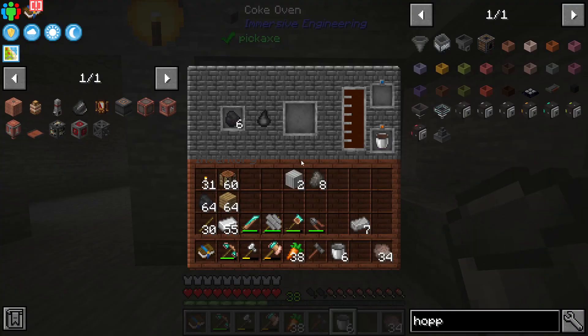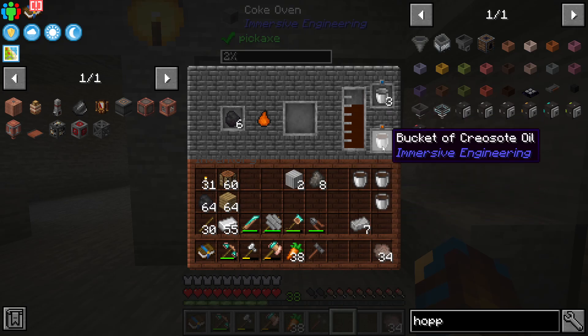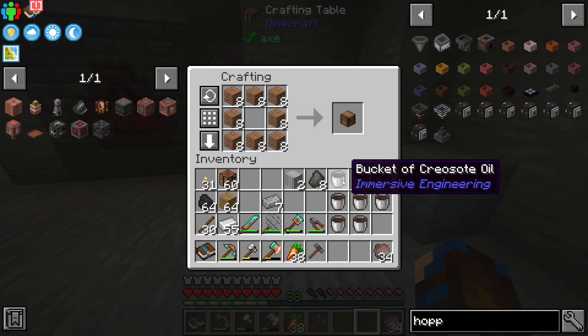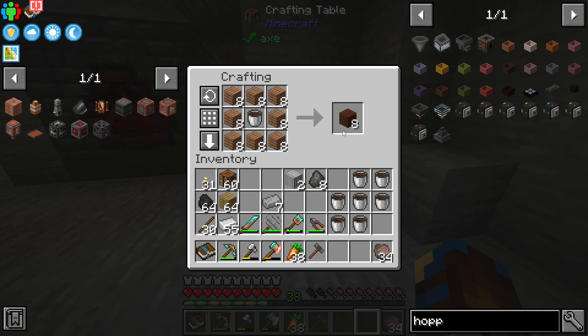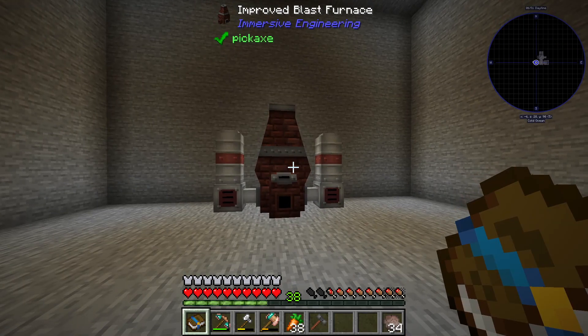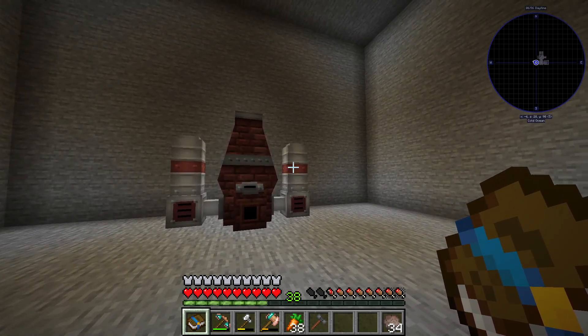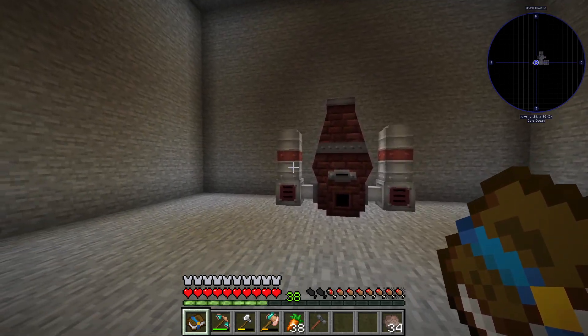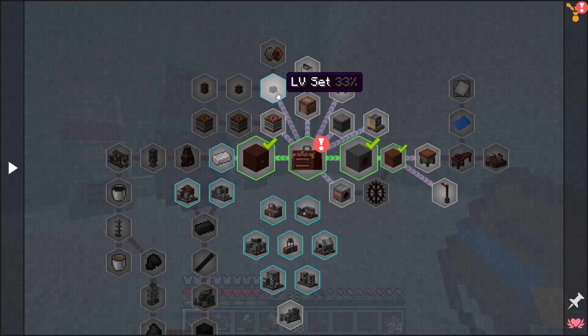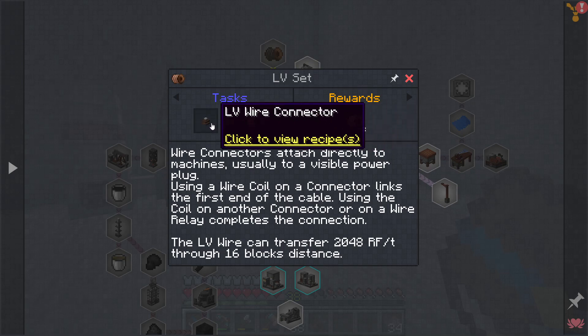I've seen that our coke oven is now full of creosote oil, so we will need to start getting buckets of it out so that it can keep making us some coal coke. And with the bucket of creosote oil, we can then turn planks into treated wood planks, which we will need a few of for the next part. In order to get the improved blast furnace smelting ores a bit faster, we will need to get some power into the preheaters, which we can do by supplying power through the use of some wire coils, relays, and wire connectors.